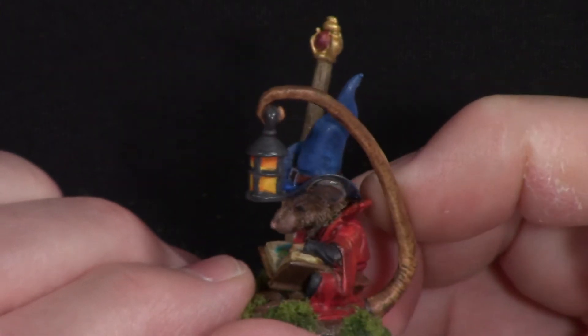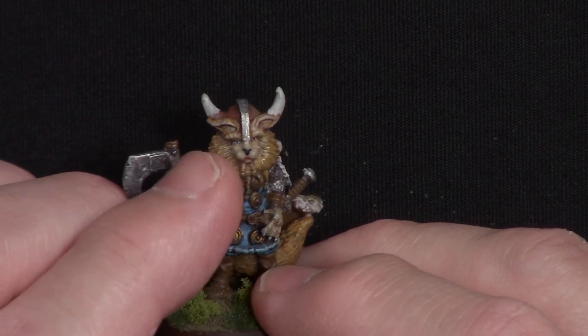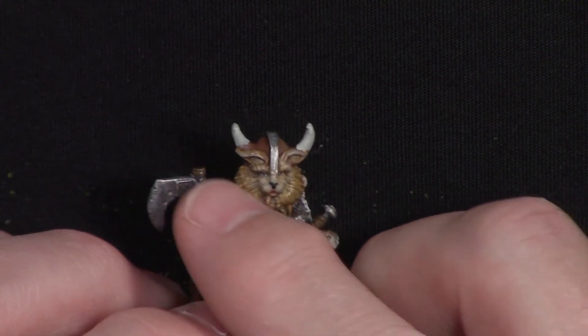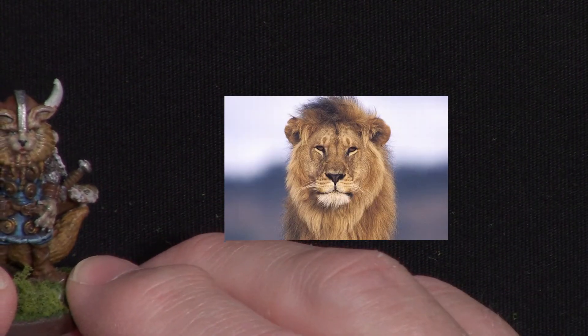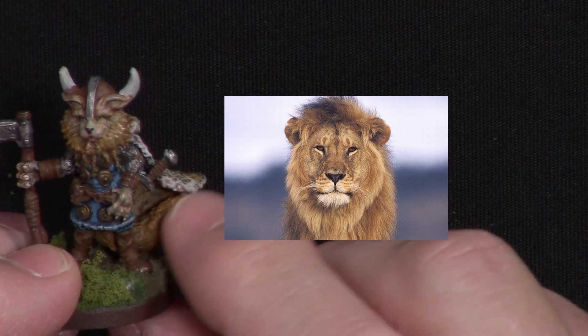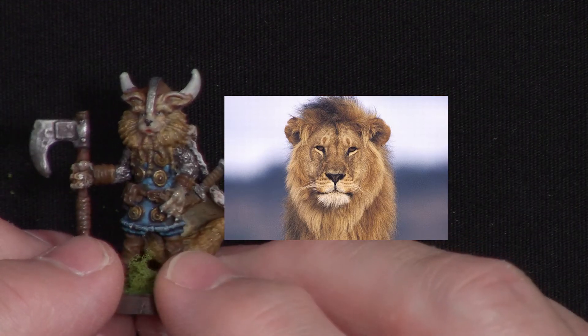This next one is a cat. I originally tried to do a domestic cat and couldn't quite get it to work, so looking at how the fur around the face went, I decided to go a lion route with this one instead — except the tail isn't a lion's tail. But I thought the face was close enough to a lion that I was happy with that.